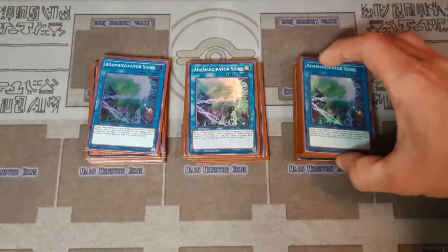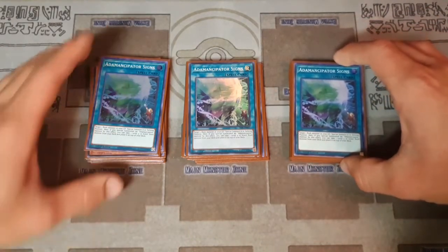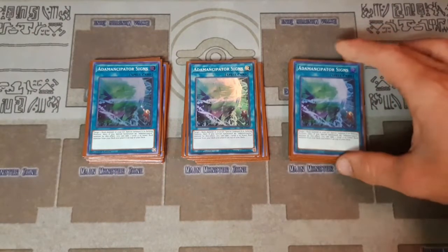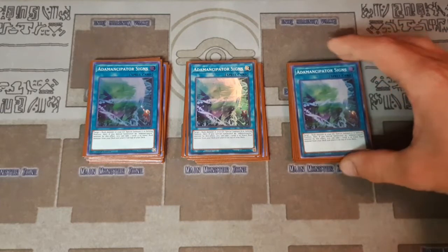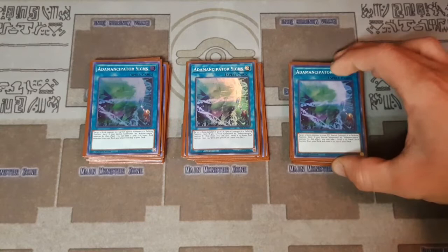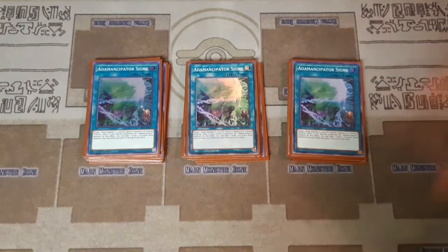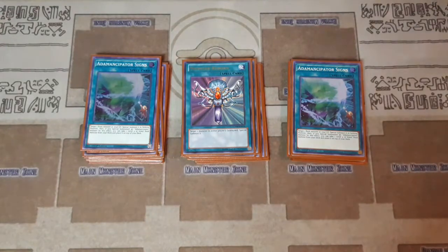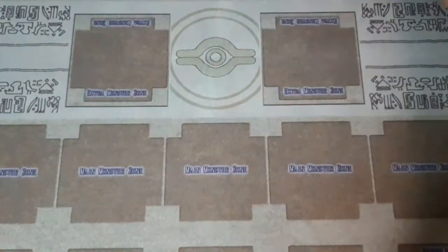Three copies of Adamantcipator Signs — pairs really nicely with Adamantcipator Crystal Dragite and any rock monster you put on the field. These are not hard once-per-turn, so drawing into multiples gives extra extenders. If you summon an Adamantcipator card off this with the Monster Reborn effect, you get to put a rock monster on top of your deck — essentially a fourth copy of Monster Reborn.